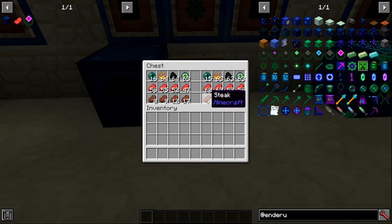In fast mode, one ender pearl will smelt four items — definitely not as efficient. One blaze powder will smelt four and a half items, one coal will smelt six and almost seven items, and one eye of ender will smelt eight and a half items. This half is exclusive to the ender furnace.